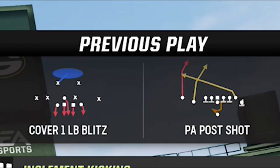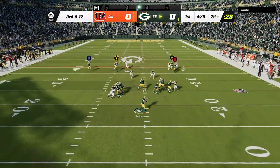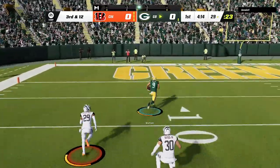He's running a lot of man coverage, so I immediately switch over to the Shot Fade Cross, as the fade route completely destroys man coverages. Christian Watson runs right past his defender for the score.